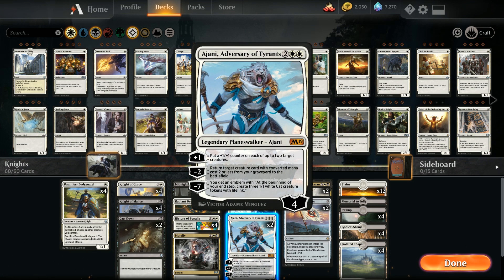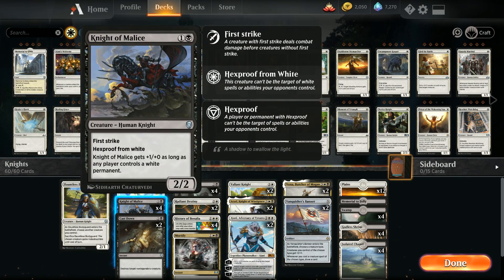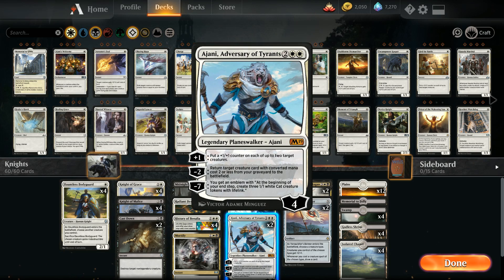We also have two copies of Ajani, Adversary of Tyrants — a powerful planeswalker that fits perfectly here. The minus-2 gets back relevant two-drops like Bodyguard, Knight of Grace, or Knight of Malice. The plus-1 puts +1/+1 counters on creatures, which excels with first strike on our knights. And the minus-7 ultimate is game-winning.